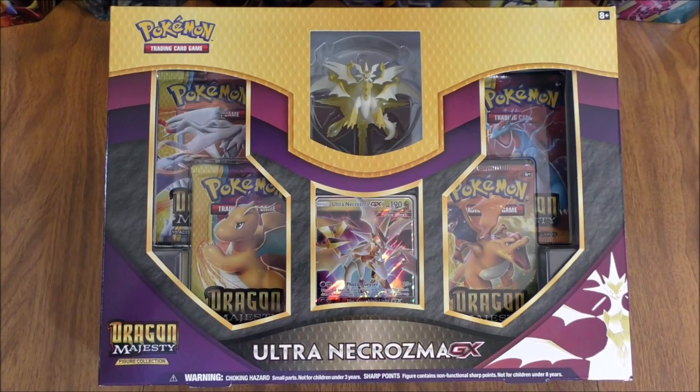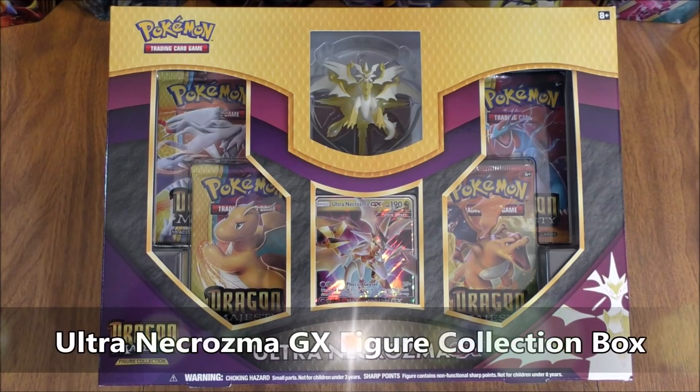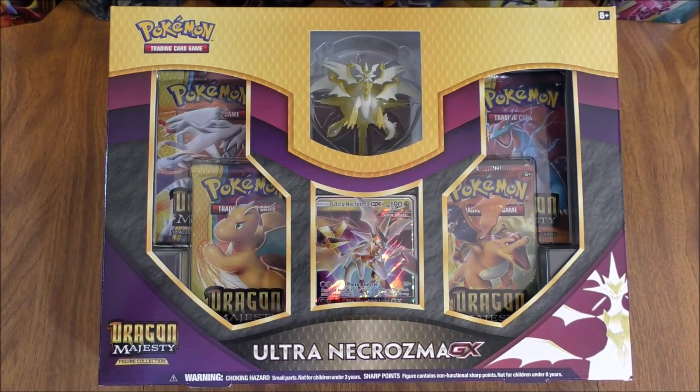Hey YouTube, this is Primetime Pokemon. In this video, I'll be opening up an Ultra Necrozma GX figure collection box. This item is brand new. I bought this product from the Dork Den for $24.99. The box itself includes four Dragon Majesty booster packs, an Ultra Necrozma figurine, a Black Star Promo Ultra Necrozma GX, and then an online TCG code card.